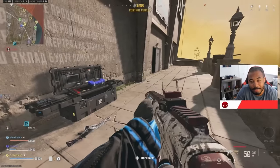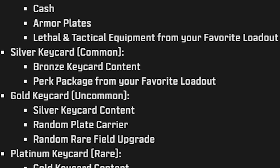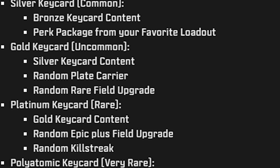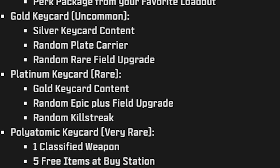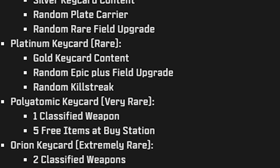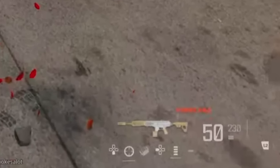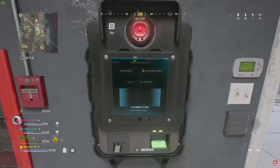Here's what each tier gets you: Bronze is random ammunition, a little cash, armor plates, lethals, and tacticals. Silver adds a perk package and more cash. Gold adds a plate carrier, a field upgrade, and even more cash. Platinum adds a killstreak and even more cash. Polyatomic lets you buy three things at the buy station for free plus a redacted gun. Orion gets you two redacted guns. A redacted gun has eight attachments — more than the standard five. This is probably the most RNG-dependent aspect we've ever seen in Warzone, and it's honestly really fun.